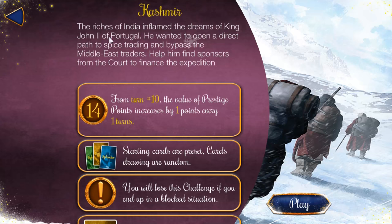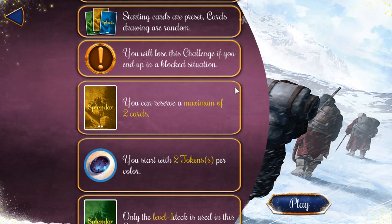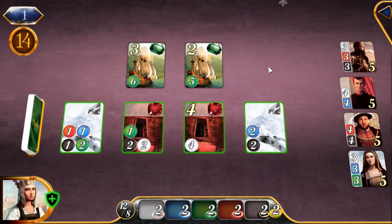The riches of India inflamed the dreams of King John II of Portugal — he wanted to open a direct path to spice trading and bypass Middle East traders. Help him find sponsors from the court to finance expeditions. From turn 10 onwards, the value of prestige points increases by one point every turn. I wonder if that includes the ones on the board or all the ones in your hand. That's very interesting — it changes the game completely. Sort of fun achievements to mix things up.